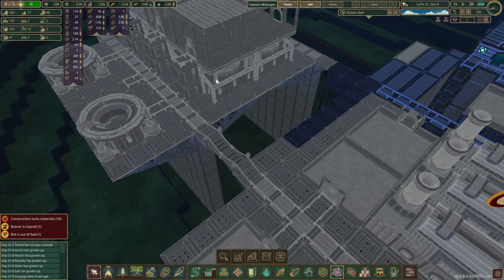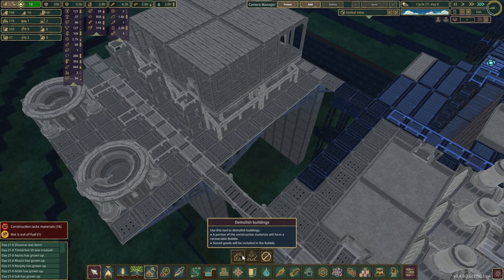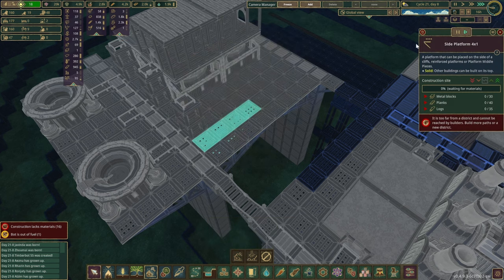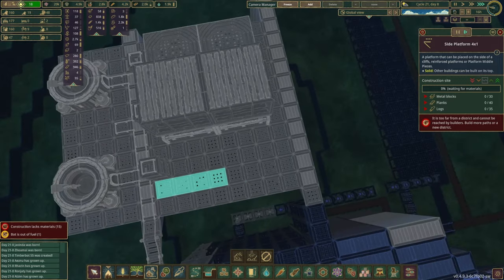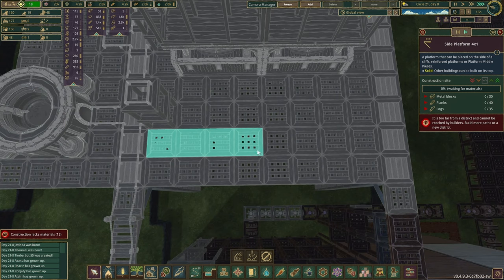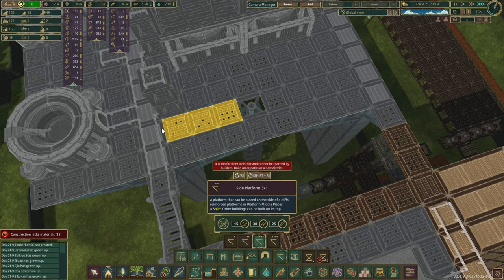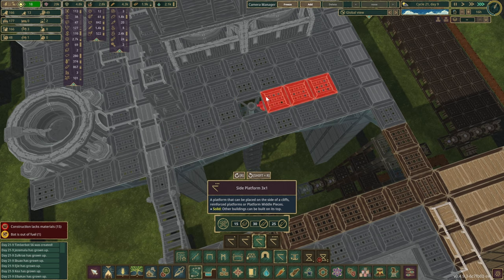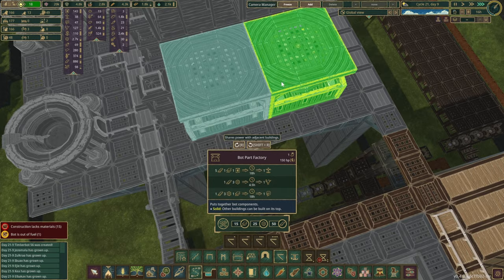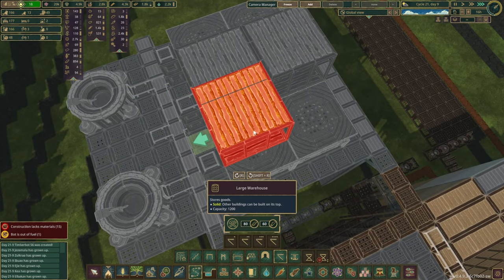I think we sort of forgot to connect from the bottom. Time to get rid of these ones — we have to disconnect one of you. Which one is it going to be? I believe it's this one. To patch it up, we are going to take the 3x1 side platform — you're going to go there. Now you should be connected to the power. Warehouses on top.